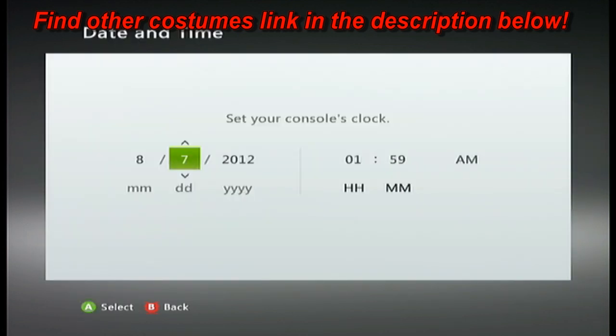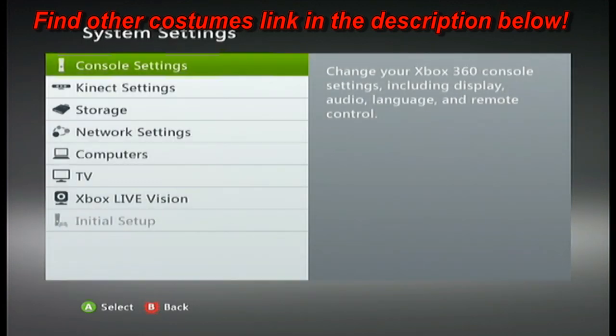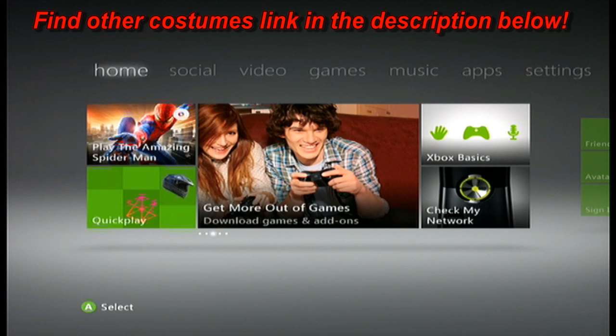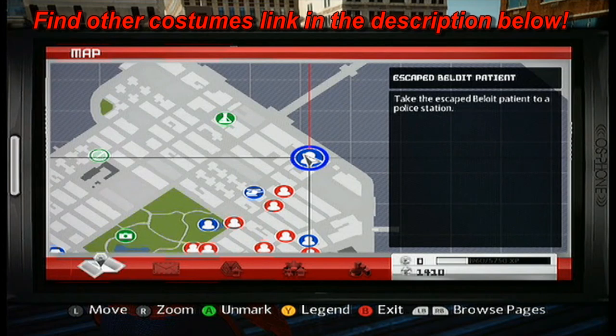Now what I did is I changed the date to December 30th. So if you change the date to December 30th it should work for you, but you have to be offline. You can't be online, and when you go and start the game back up, do not sign online — stay offline while you are unlocking the suits. The reason for this is that some of these costumes are not available yet; they become available on certain dates. So what you're basically doing is changing your console date to December 30th, making your console think that we're in December, and it will let you unlock these costumes.